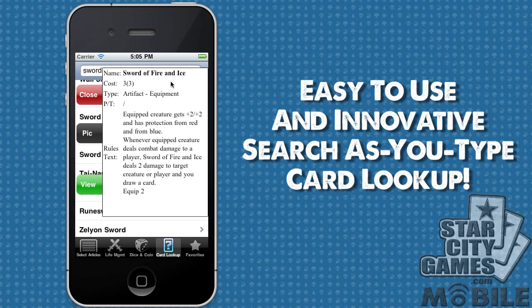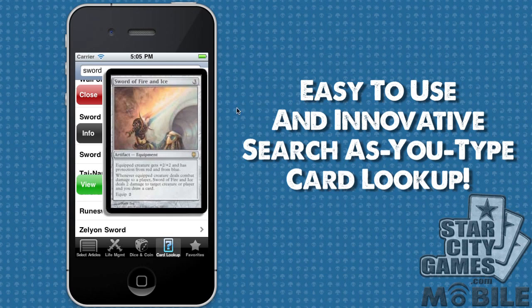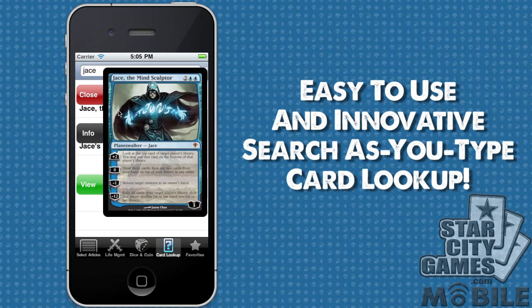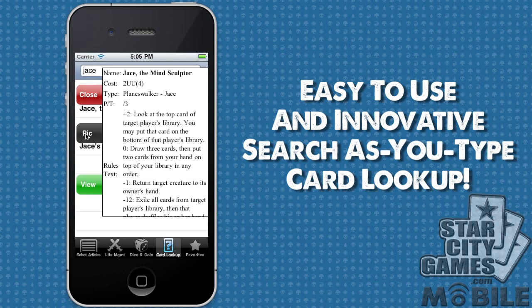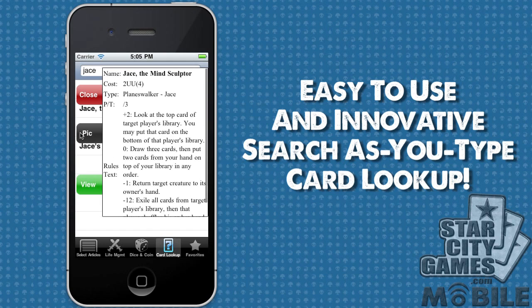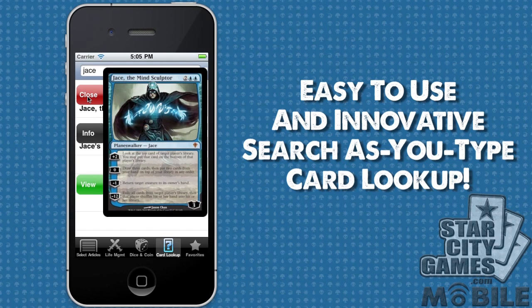And then of course you can look at the card itself, which will show you the Oracle data, and once the card is downloaded it will flip around to show you that as well, which is always nice. You can do that for any card, no matter what it is. So there's Jace the Mind Sculptor, which we have pulled up previously, which is why the card image is already there. We click on Info to see the Oracle wording, which we can scroll up and down as necessary, and then we can flip back around and close it up.